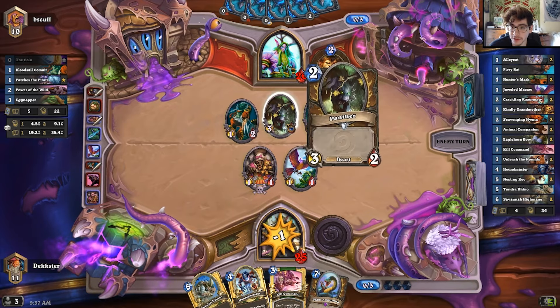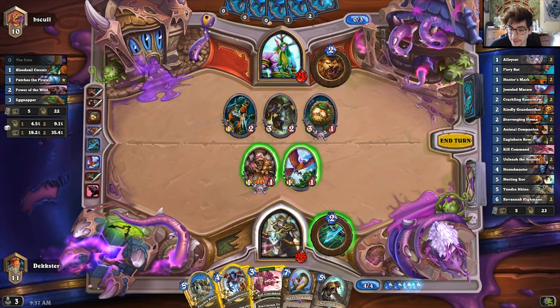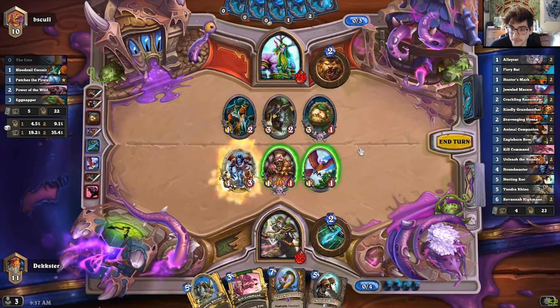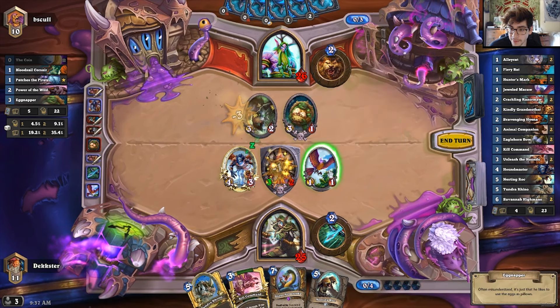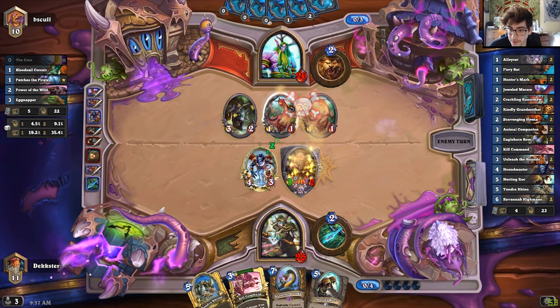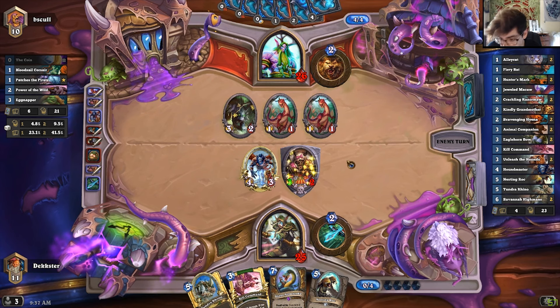Next turn I'll be able to use Hound Master on one of these, hopefully. Yeah, so I'm going to go ahead and use Hound Master — take out the panther, actually no, I'm not going to take out the panther. I'm going to go ahead and take out this guy, and then take out the Egg Napper with my Macaw.